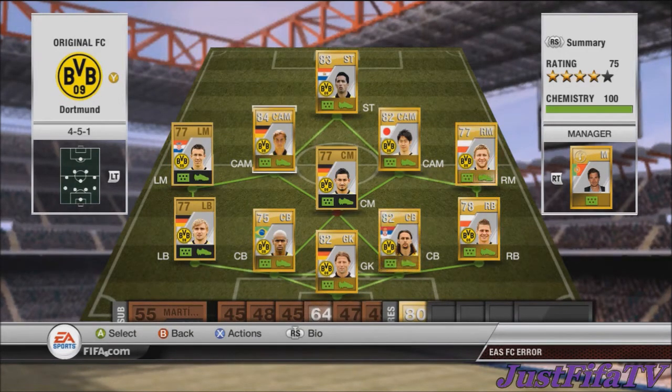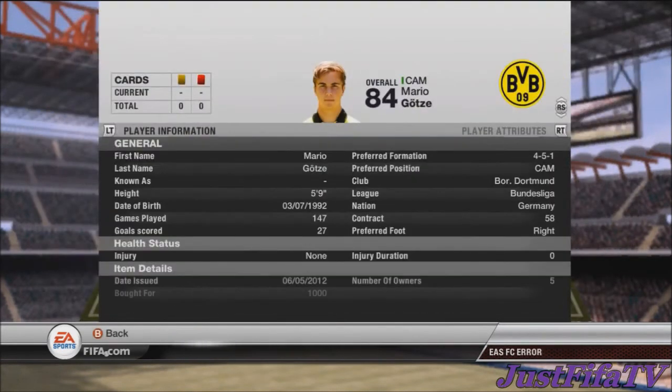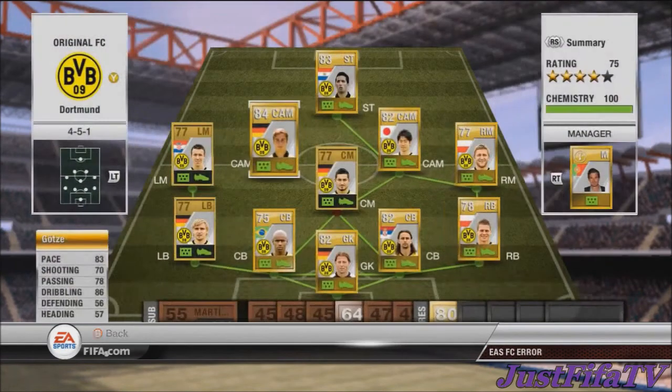The two CAMs are getting talked about everywhere right now. First, Mario Götze — 83 pace, 70 shooting, 78 passing, 86 dribbling. An overall beast for just 1,000 coins. He's going to be so good in the future and he's really, really good on this game.